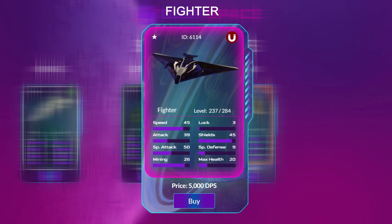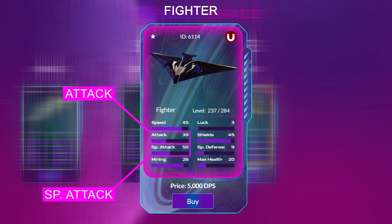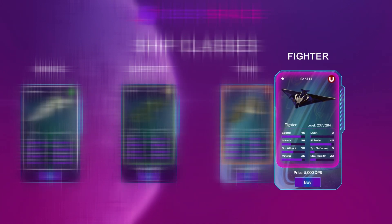Fighters are designed to excel at combat. They feature state-of-the-art weapon technologies that can deal incredible damage. The most important stats for fighters are attack and special attack — both are attack stats. The higher these stats, the more damage your ship can inflict on your opponent.